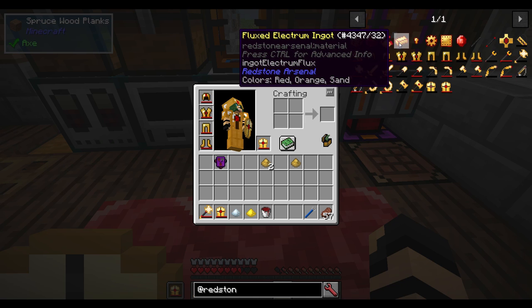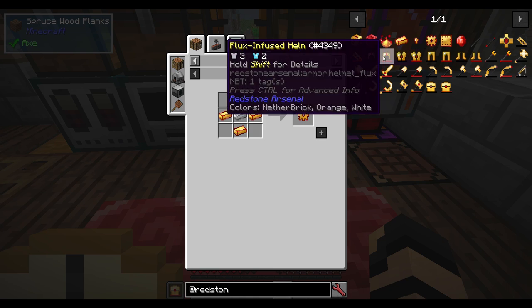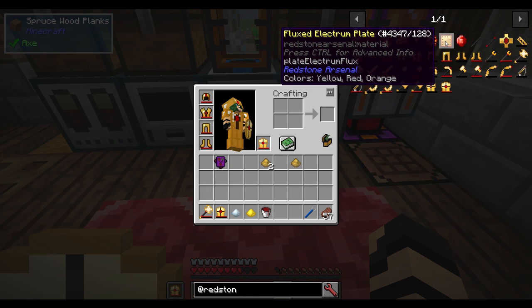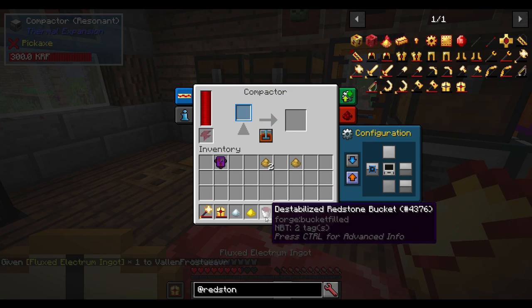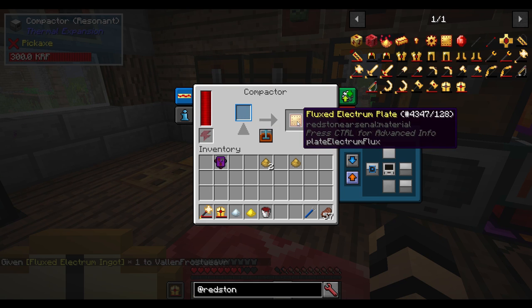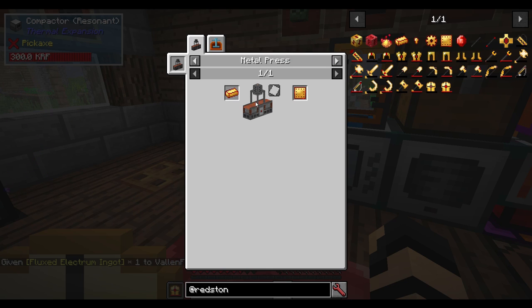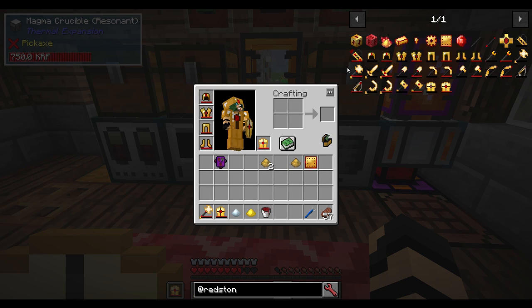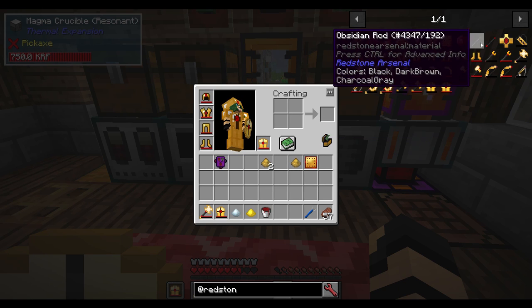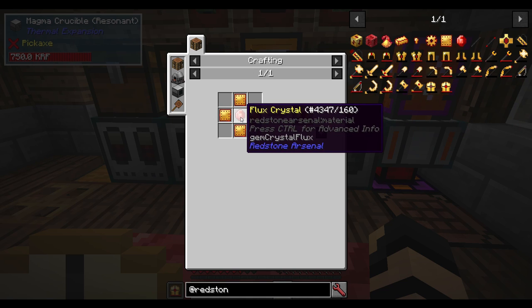You will probably need to turn them into other things as well, like nuggets — which you just put them in a crafting grid to get nuggets — your electrum gears, and your electrum plates, which I have a compactor here. If I put one of these in, it will smash it into a fluxed electrum plate. There may be other methods like a metal press using Immersive Engineering. There are other mods that can help you achieve this. And then you've got fluxed armor plating, which is yet another ingredient — just a bunch of plates around a flux crystal.